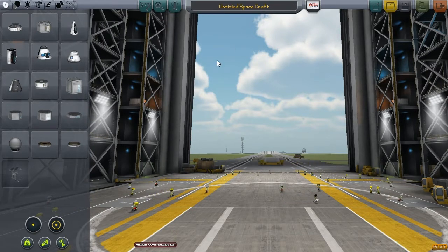Now for a basic rocket — just to launch something to see how the game works — you need three things basically. You need a pod, something to control the spacecraft from. You need some propulsion, something that will make you go up. And you need a way to come back down again.